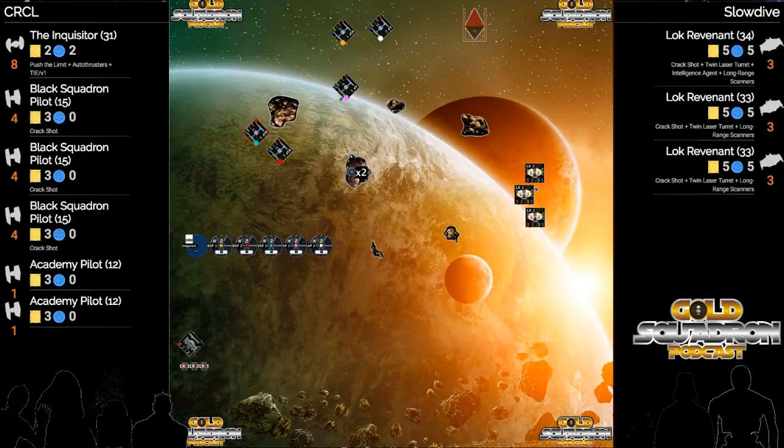There's no doubt once a TIE swarm has been split by rocks or debris it really hurts their firepower, especially because usually it's because they lose that Howlrunner bonus - but Howlrunner's not even in this squad.